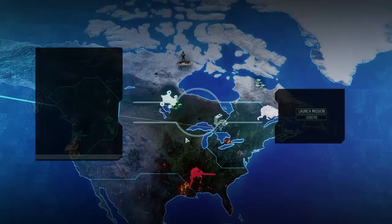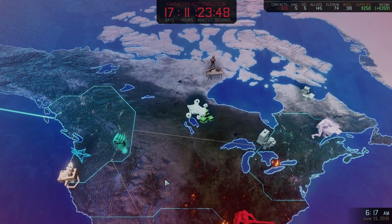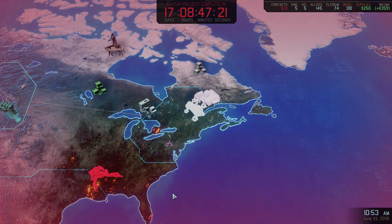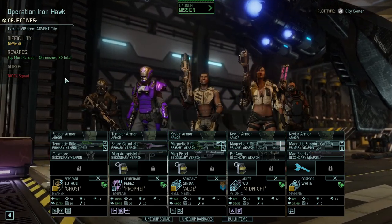Scan incoming transmission - we've got a new mission. Operation Ironhawk: Extract VIP from Advent City. We get Squatty Calope, a Skirmisher, and Aiden Intel. Mock Squad is there. Let's launch the mission. It's the next mission and this is hunter territory - a difficult mission.